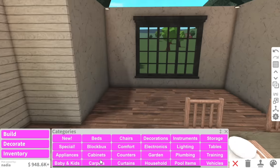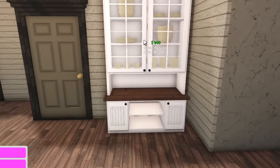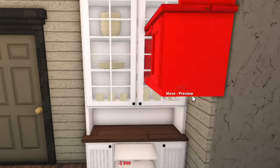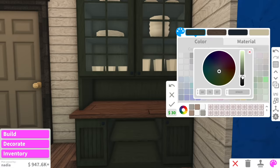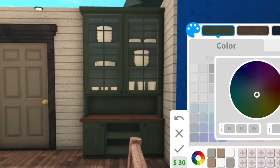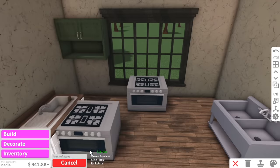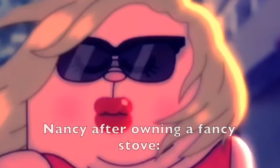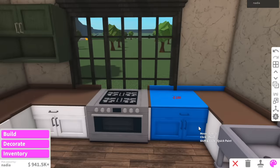This is the perfect time to add, you guessed it, a green kitchen. I totally forgot this dish cabinet existed — I'm definitely going to add that. I want like a brownie green, so maybe that. I think that is a good color for the kitchen. We're going to give her one of these fancy stoves. I feel like she definitely needs a fancy stove because Nadia is a material girl. Her name is literally Nadia — I just called her Nancy.